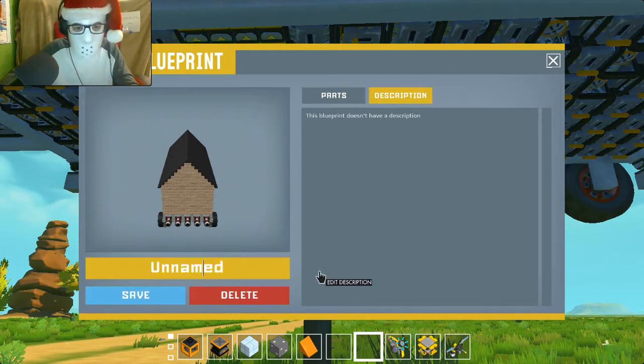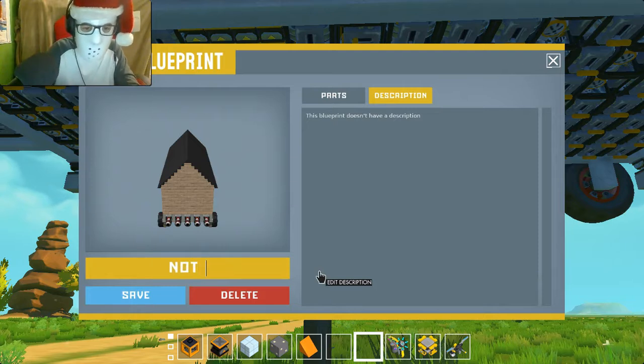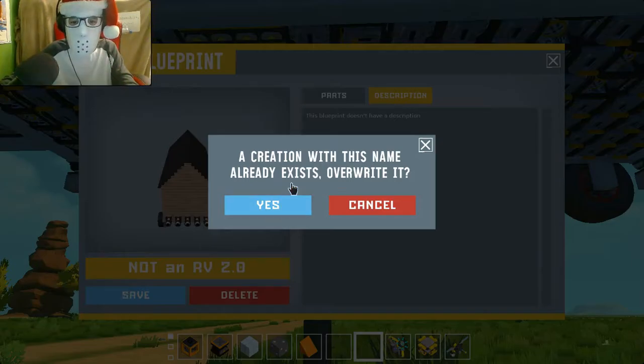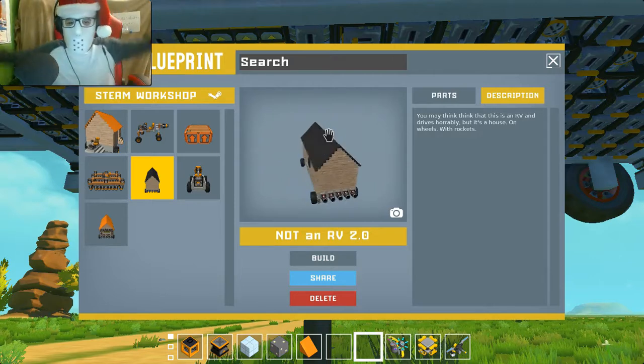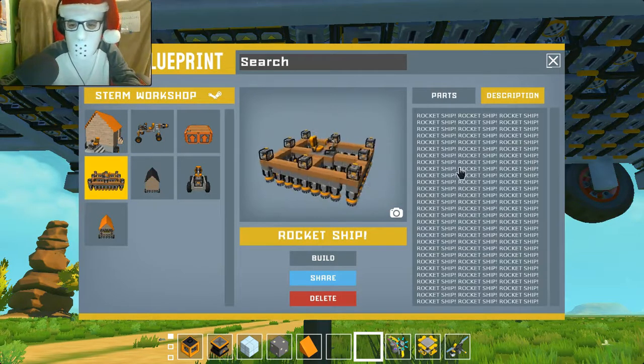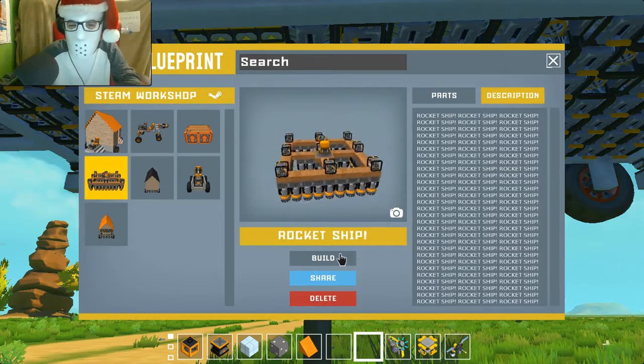Actually save it. Let's do that in RV 2.0. Yes — yay, it's fixed. This is what a rocket ship looks like in Scrap Mechanic.